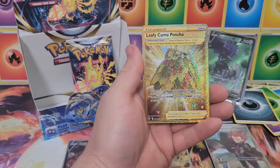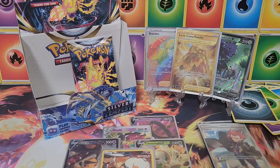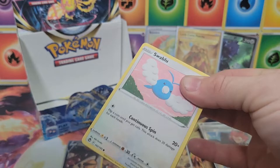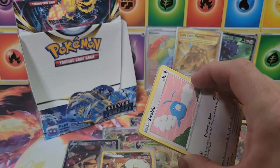We pulled a rainbow and now a gold card near the end! Only one more pack left — can we hit another banger? Let's get that last pack magic. Rainbow and gold in the last two packs — let's see if we can get another great pull. Is this where we pull the alt art Lugia? That's how you end a video!